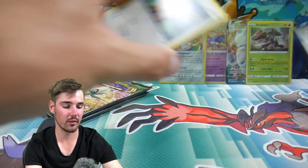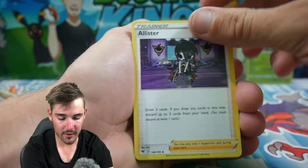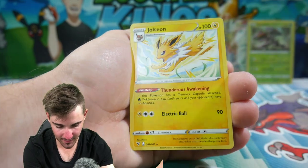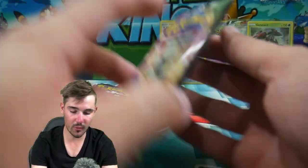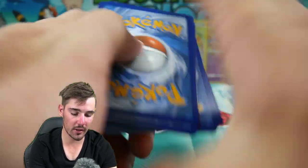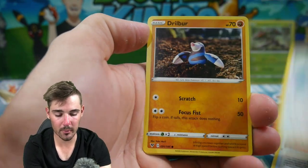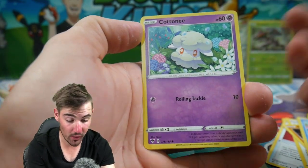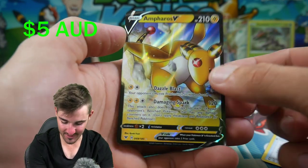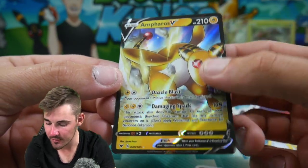Let's get into this next booster pack — we have a Psychic Energy, Alolan Exeggutor, a Metang. Let's go for that Full Art Leon — Leon Full Art. Exegcute and a Jolteon. Really really cool, just non-holo right there. Second to last pack — can we get anything? We have a Zebstrika, Coating Energy, Hero's Metal, Whismur, a Drilbur, Vileplume — so many Makuhita again, oh my god. A Cottonee, Clefairy, Riolu, and an Ampharos V! Very very nice card to pull right there — Ampharos V, Dazzle Blast and Damage Spark.